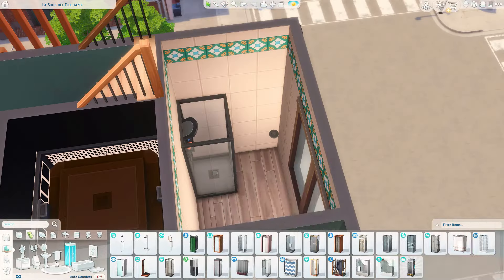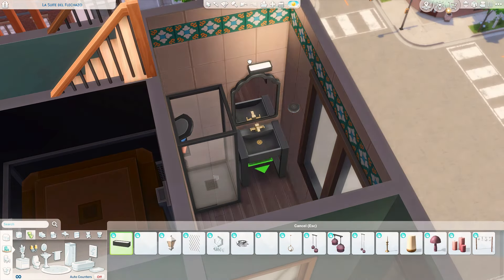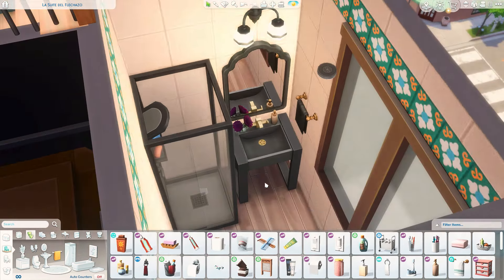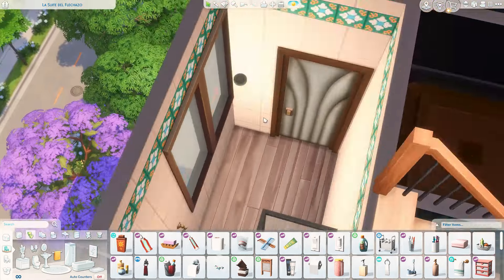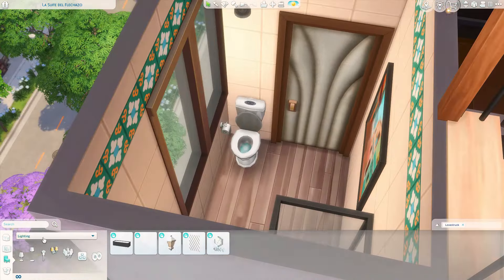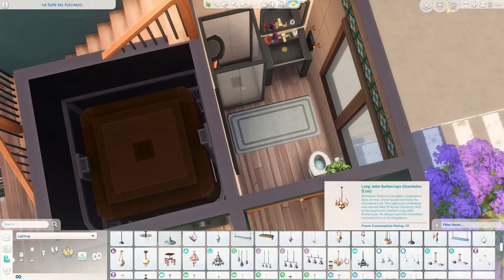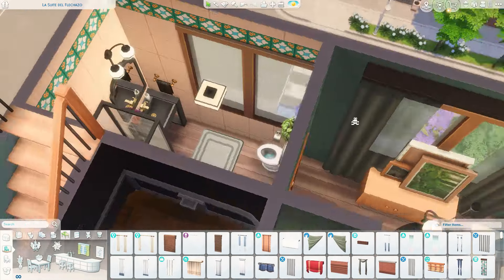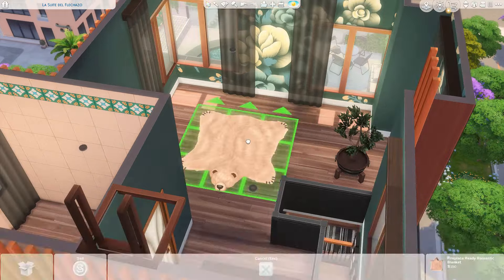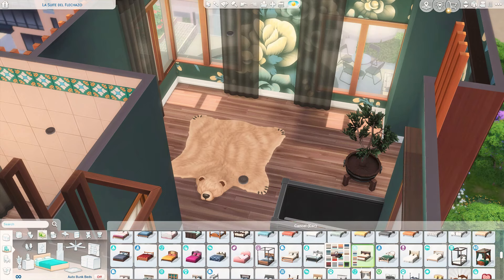Here we're working on the first bathroom, and I think I kept both bathrooms on camera this time, which doesn't happen very often. Up here we just have a single shower, the sink, and just a little bit of clutter. I imagine this more as a guest bathroom when people come over — or maybe a date comes over. I thought having a shower down here was helpful because of the pool, and if someone wants to rinse off before or after, since chlorine can dry out your skin.